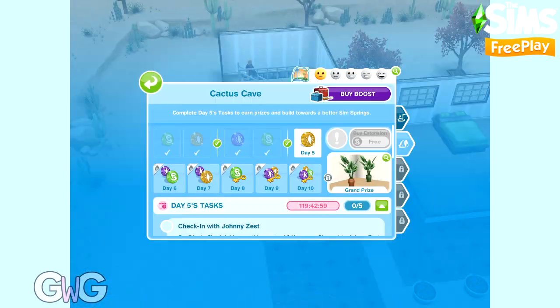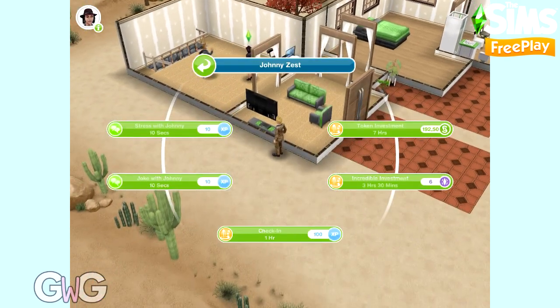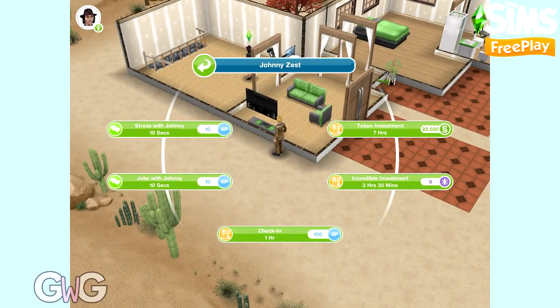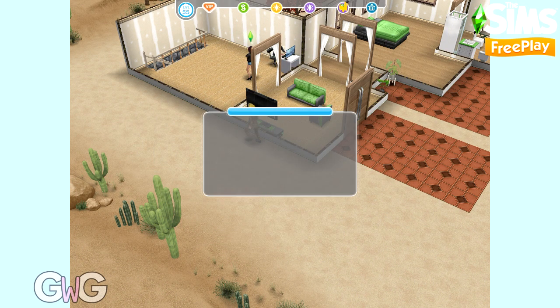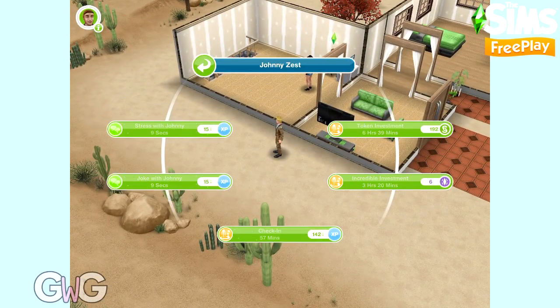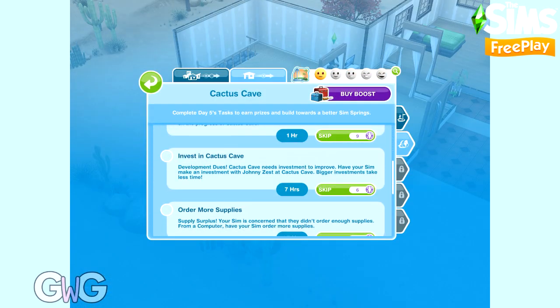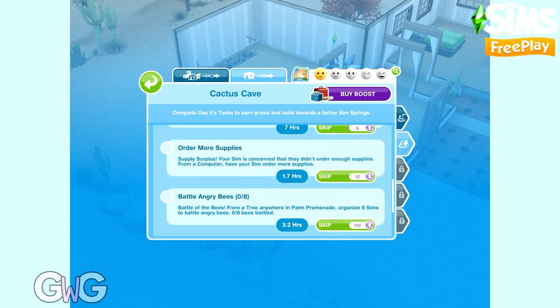On Johnny Zest you have the option to check in and also to invest. If you haven't completed an investment task before, it's very similar to a pregnancy event where you pay the doctor or yoga instructor. There are two options: the token investment costs simoleons but takes longer, and the incredible investment costs social points but takes a shorter time. If you're going to skip it, it's better to do it from your goals list as it costs the same social points but you still have to wait the time.